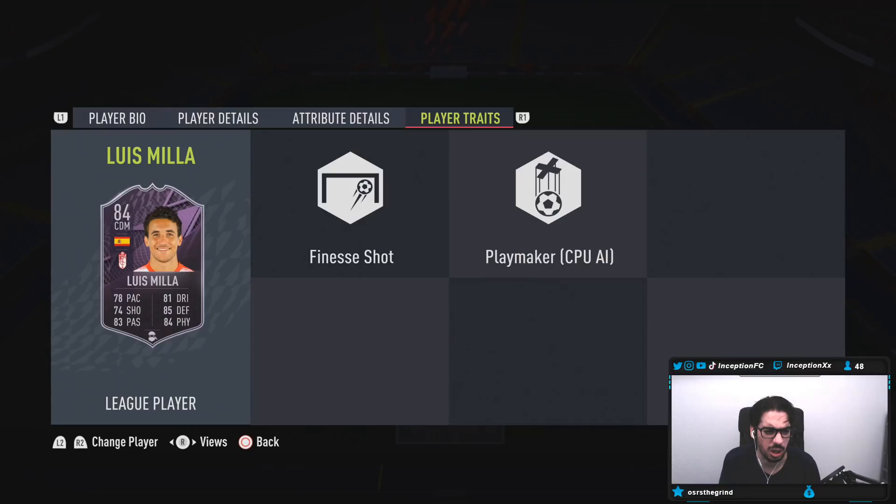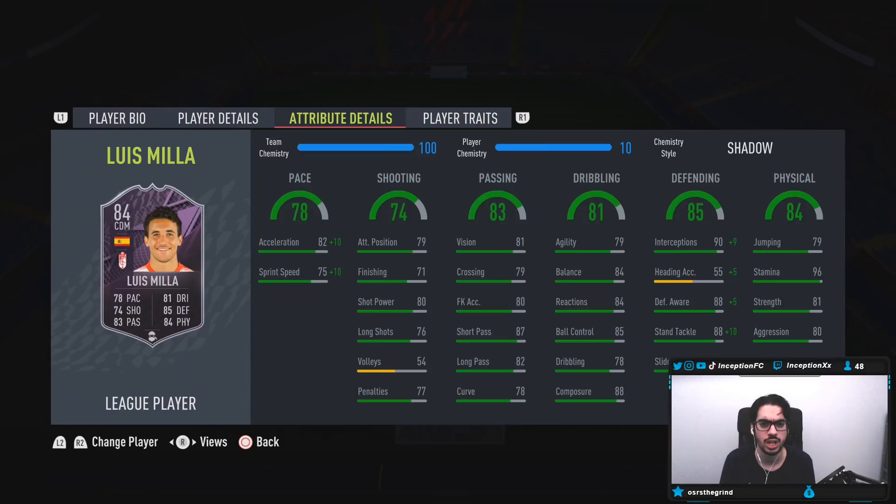Let's see what this card actually looks like in-game. Player traits: he has the finesse shot trait, which is helpful I guess, but it is a card that you mainly use in defensive positions — like CDM, possibly as one of your center mids in a 4-4-2.